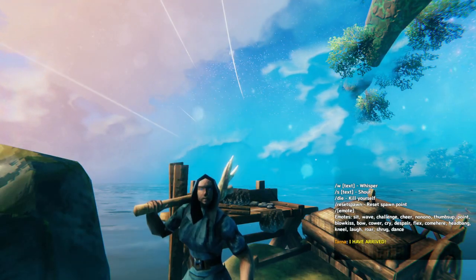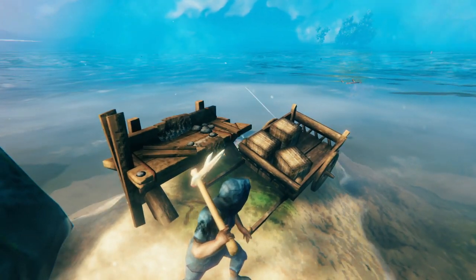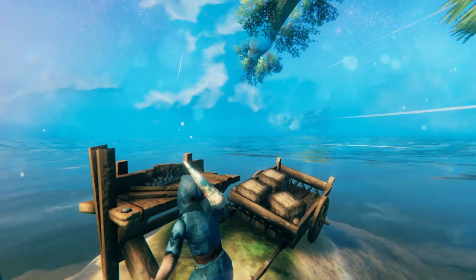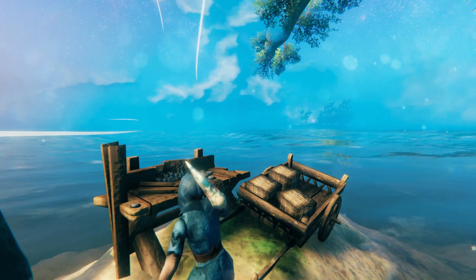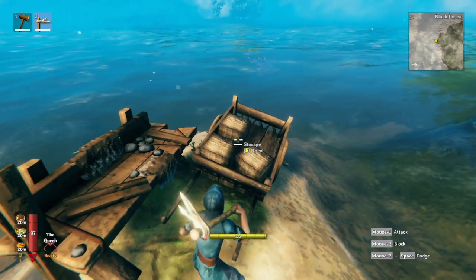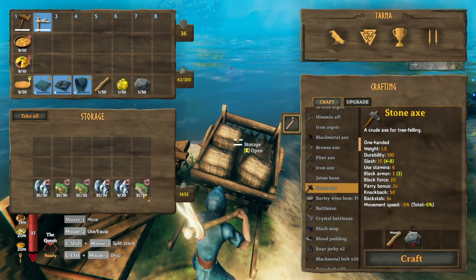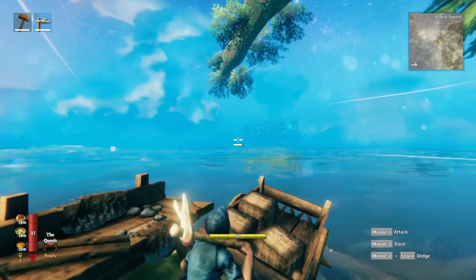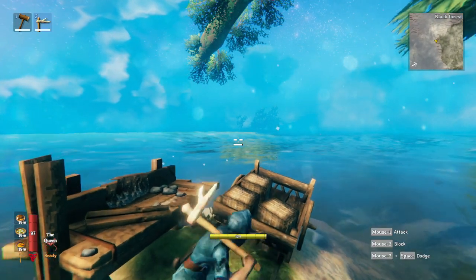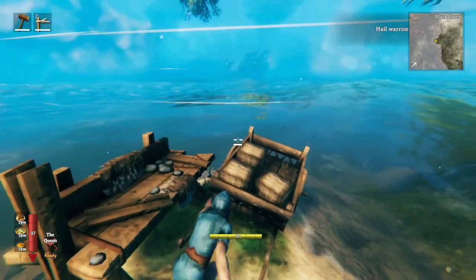In today's video you're gonna learn how to transport stuff across water and how to travel across water without a boat and without drowning. All you're gonna need is a workbench and a cart. The cart has to have some stuff in it — we filled this cart up with ore. There's actually a forge all the way over in the distance, and we need to figure out how to get there without a boat.